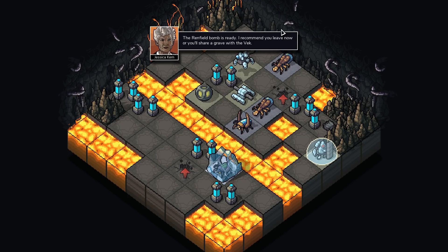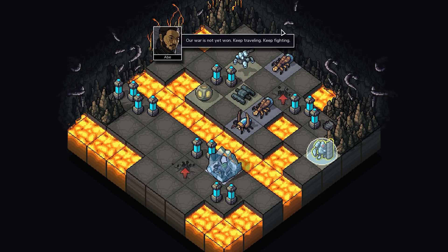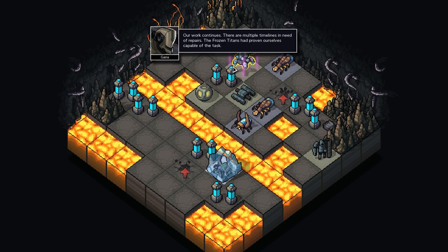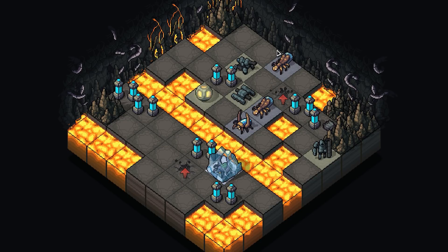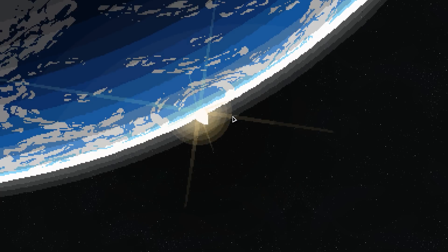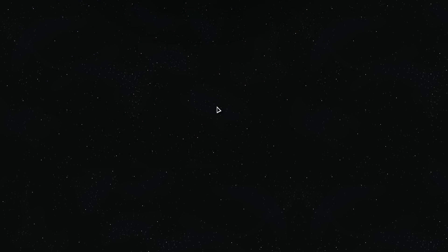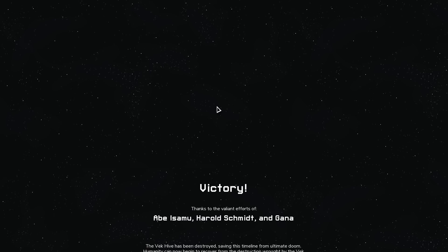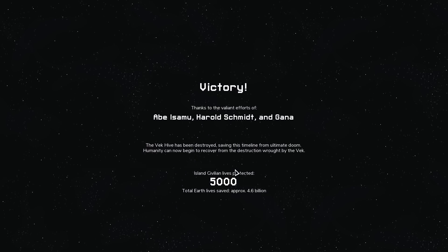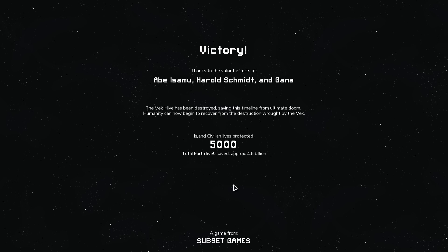Yes! Nice! Nice quick little run. I mean I shouldn't say easy — that first island was miserable, but we got the win in the end. We accomplished some stuff as this particular squad — the frozen titans. We're getting pretty close to unlocking all the different mech squads. I think we only have like one or two left to unlock. Saved a bunch of lives — good for us. This game is from Subset Games.